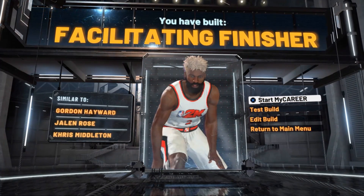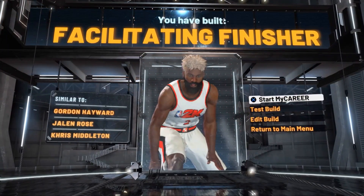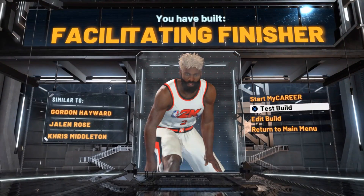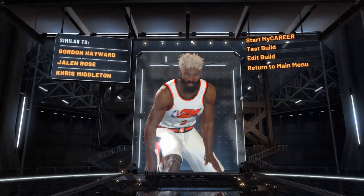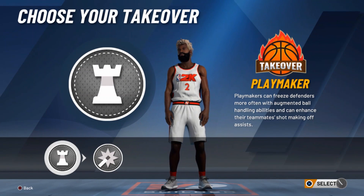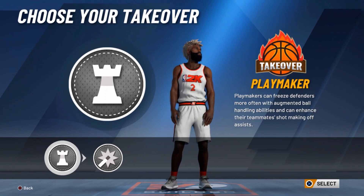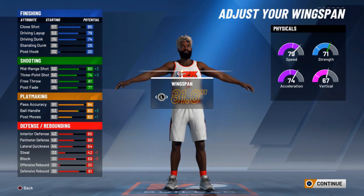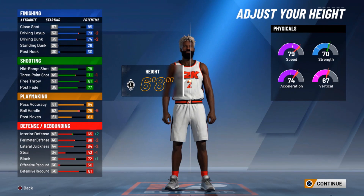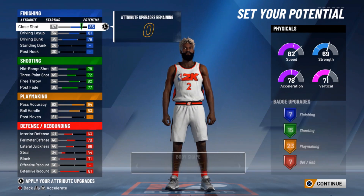I haven't seen anybody with this pie chart, but let me know if y'all do. Now I'm gonna show you how to make the same build with more takeover plus the name. That build goes crazy — it's just like a slashing playmaker, only the name changes. And people will play you different because of your name. They gonna sag off thinking you can't shoot, but you really can shoot.